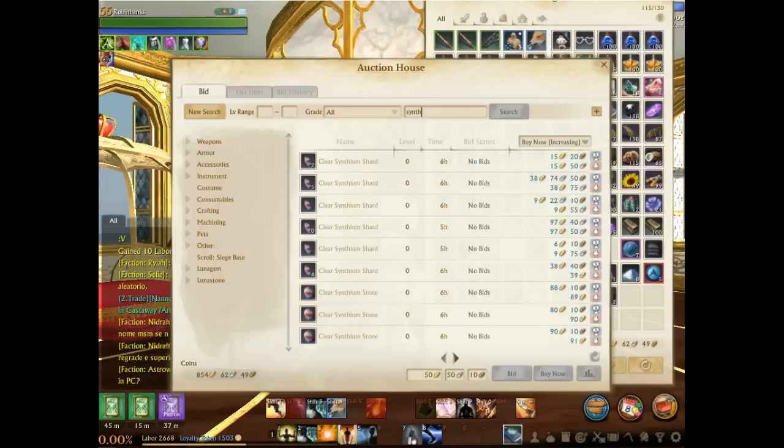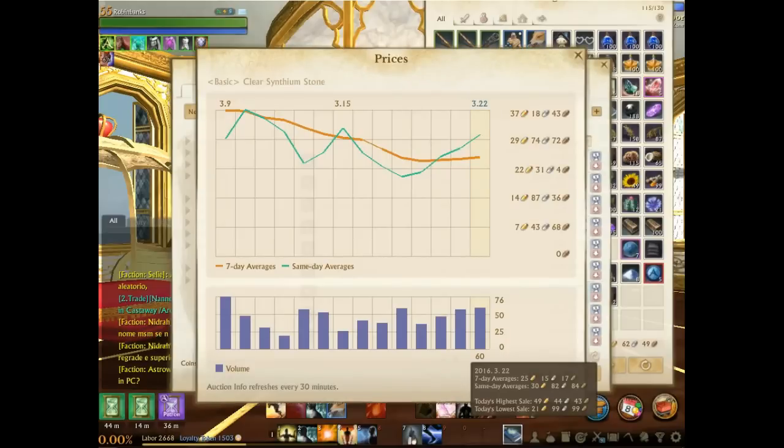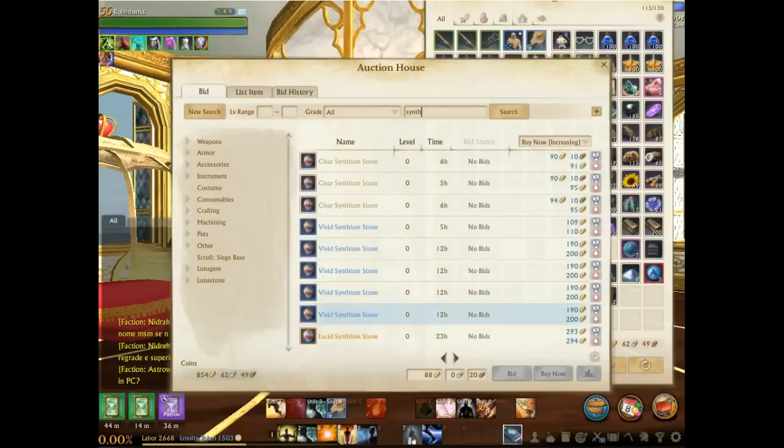We're also seeing a dramatic increase in Synthium shard, crystal, and stone prices. I told you to invest in these. They've gone from around 20 gold all the way up to 89 gold as the cheapest in the auction house. They haven't sold at 89 gold yet — the highest actual sale is 49 gold — but the only ones on the auction house right now are at 89.90 gold. The patch just went live a couple hours ago, so markets are still adapting.